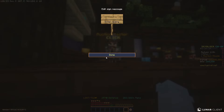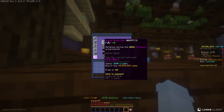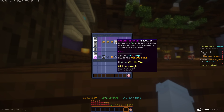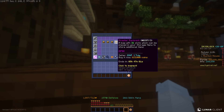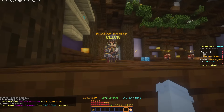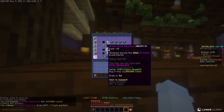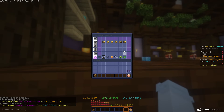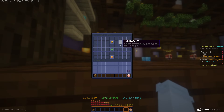First thing we're going to want to search up is 'greater' — I would recommend searching 'greater' which will help filter down. You can see we got the greater backpack which costs around 815k, which we'll snag. Then we search up 'jumbo,' which gives us the jumbo backpack and also the upgrader, which is around 5 million coins.